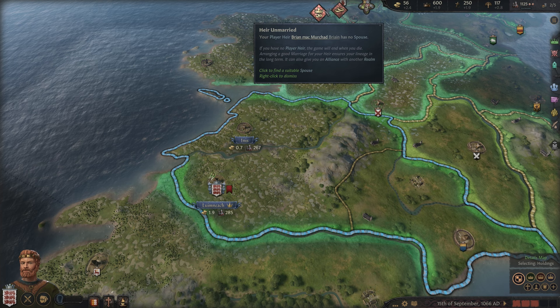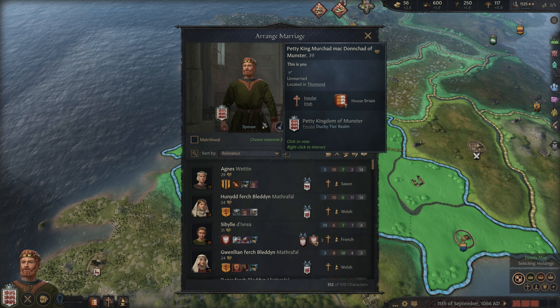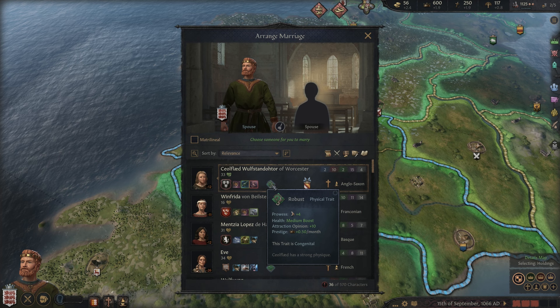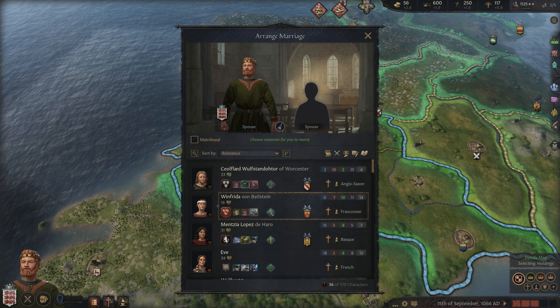So the next thing on our list is to marry off our heir, but actually before that I'm going to marry off myself — I'd rather take the pick here. One thing to do, which you might have seen in Crusader Kings 2 as well, is that it's very, very good to go after specific inheritable traits that you can pass down through your genetic makeup. We have things like Robust, which gives us a strong physique, and Quick, which helps with intelligence. If both the mother and father are Quick, you have a higher chance of passing intelligence to your offspring.